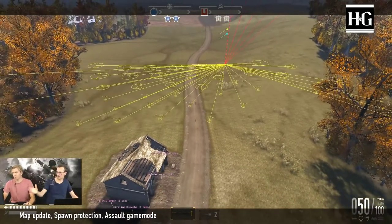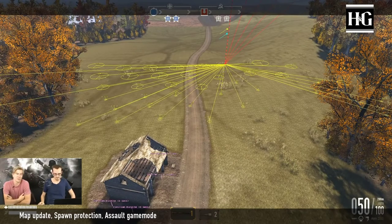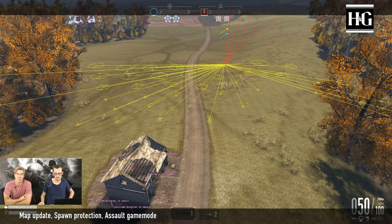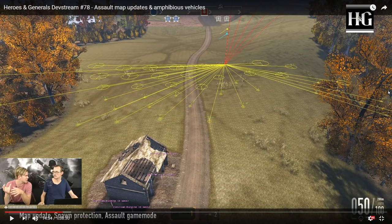Dashie explains that before, the game would play the same spawns every time, so you could predict where a tank would spawn because there was only one tank spawn. Now the yellow circles are spawn points automatically generated by the game within an area. They're also improving spawn protection — you've probably been camped by tiger 2 tanks before, but now you can randomly spawn anywhere around the spawn area in your tank or infantry.